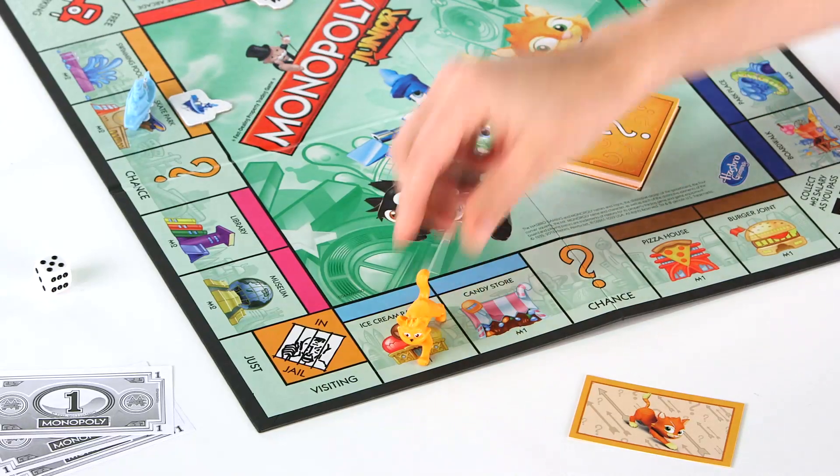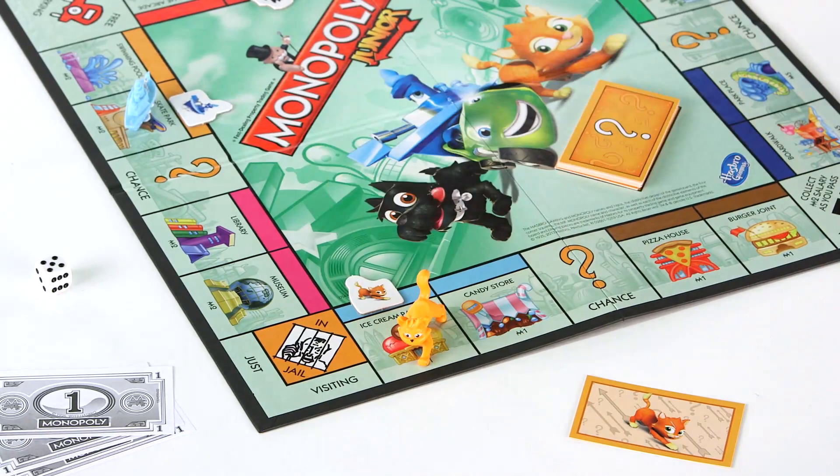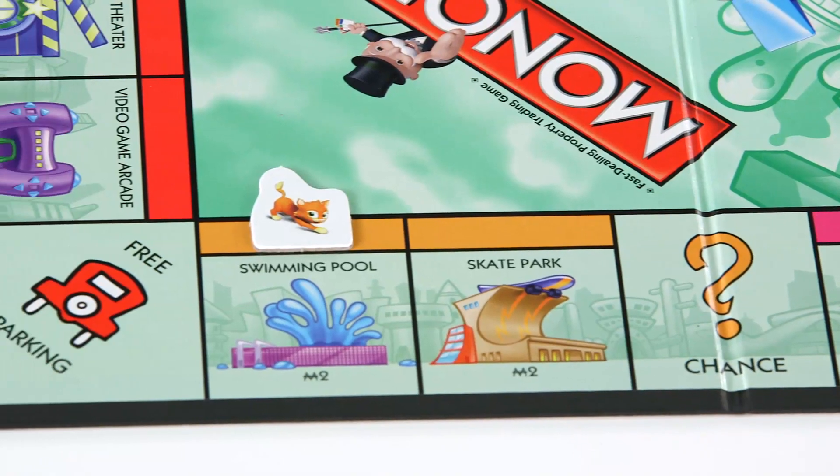Then zoom around the board and buy the fun properties you land on, like the ice cream parlor, the zoo, the swimming pool, and more.